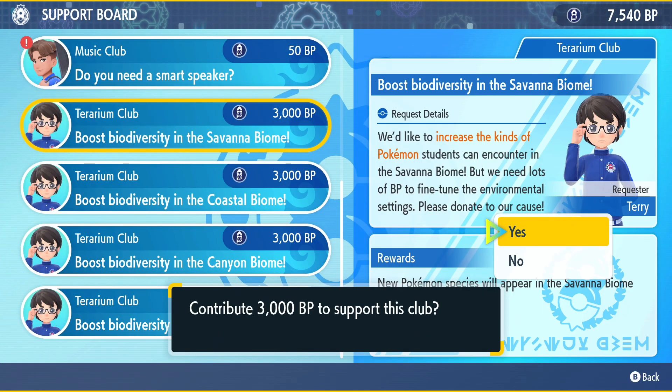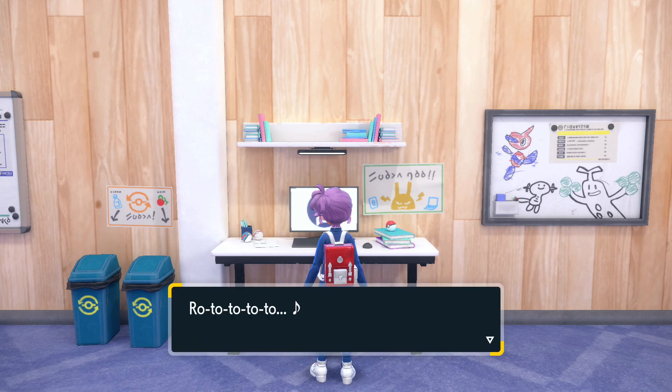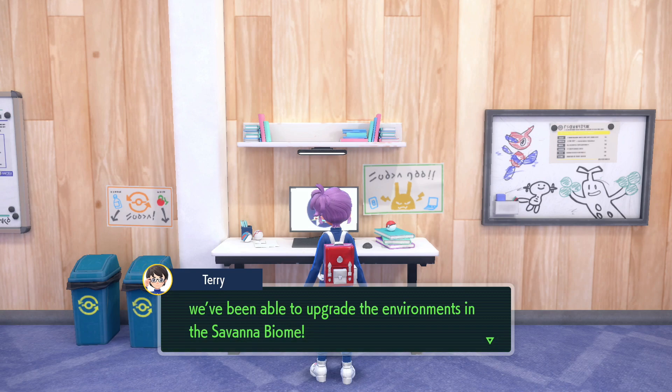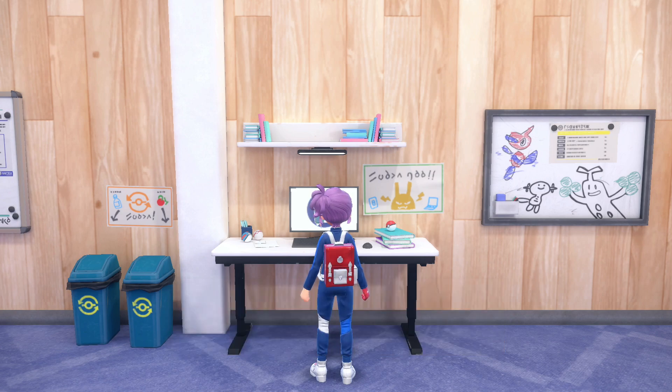Before we get into where it's located, if you haven't already, to unlock the Savannah Biome, head to the League Clubroom computer. You need to spend 3,000 BP to unlock the Savannah Biome. When you do, you're going to unlock Snivy, Totodile, Sobble, Charmander, Rowlet, and Fennekin — these are the six Pokemon that can populate anywhere in the Savannah Biome.